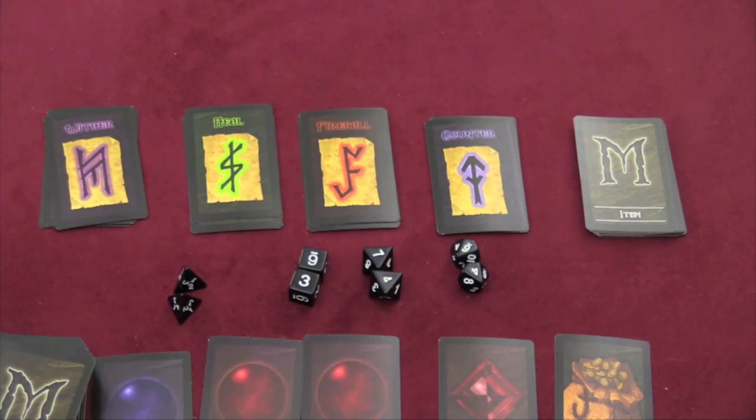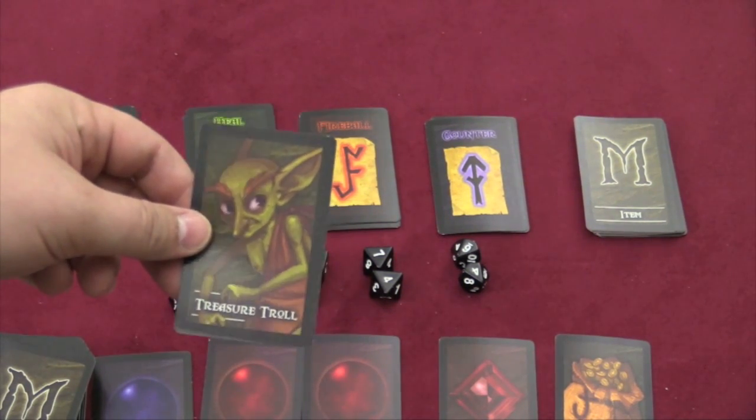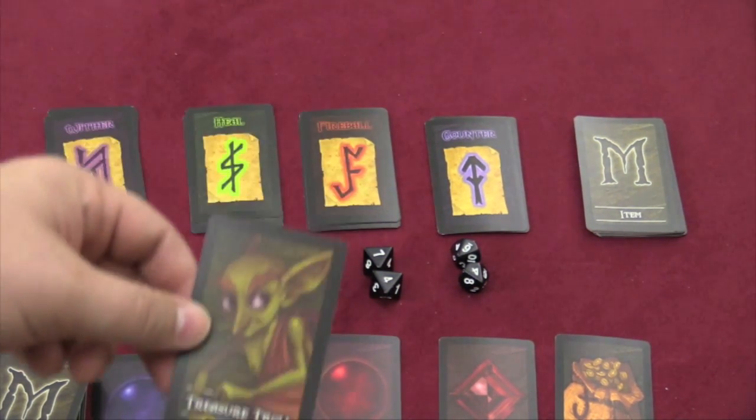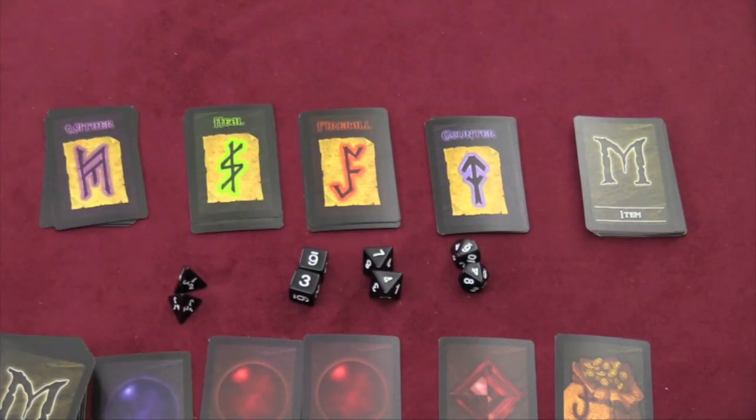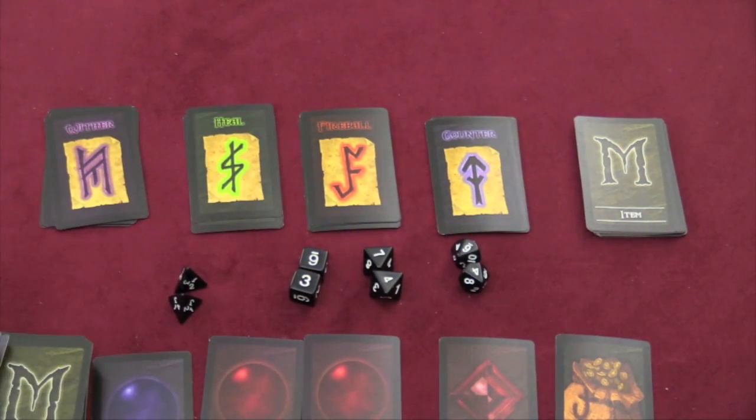The last action you can take is to roll 2 four-sided dice. If you roll doubles, you get the treasure troll, even if someone else has him. If you own the treasure troll on your turn, at the end of your turn you draw the top card from the resource pile and put it in your hand.